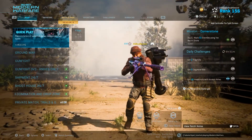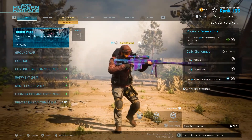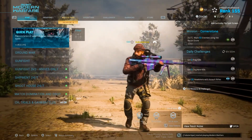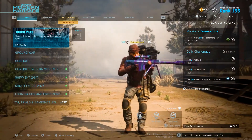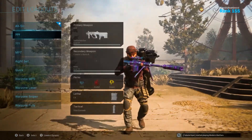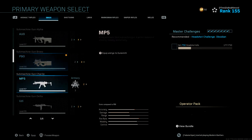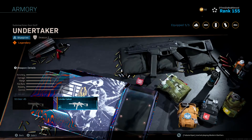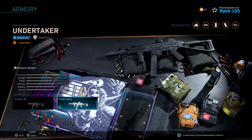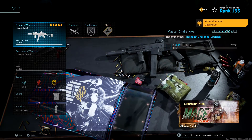Now let's get into these mastery challenges. The actual emblems and calling cards will be shown towards the end, but the challenges will go in depth slowly throughout the video. Let's get to the Striker 45 — I've got two variations: the base and the Undertaker variant from Season 2. This gun has been here since Season 2.